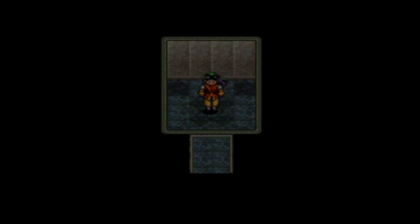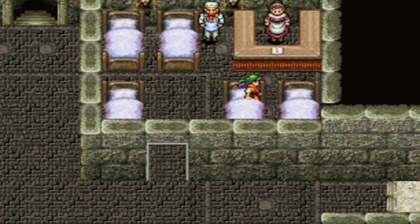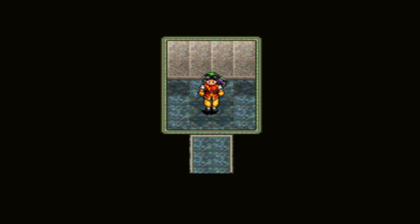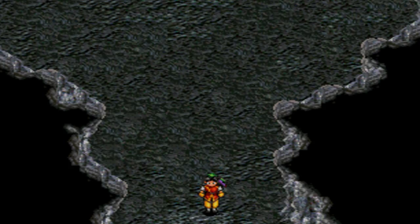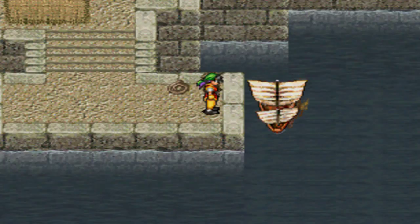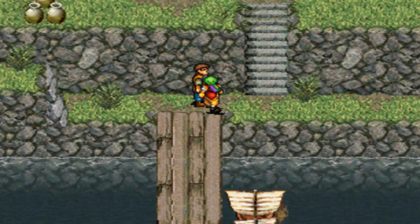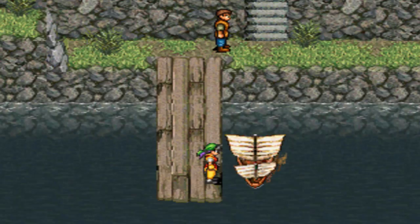We can stop by Kaku and give him two pairs of shoulder pads — might as well. Then it's off to Kuin. We need to find out about this Lepon guy, but first we should stay at the inn. Just got caught between two beds, man. What the hell's going on with that? Let's be on our way. Get in the boat and head back to Kaku.